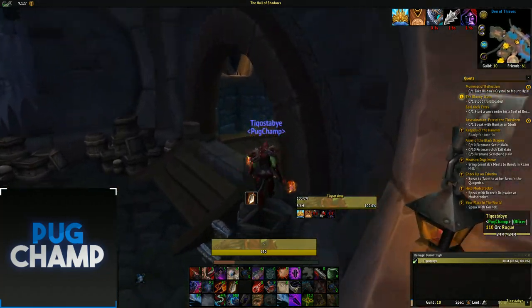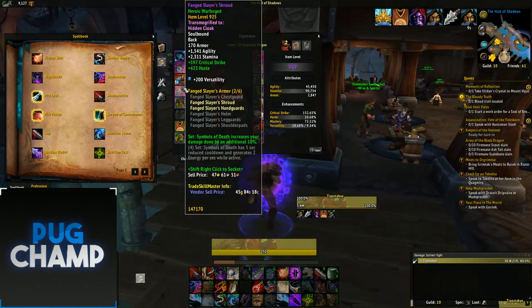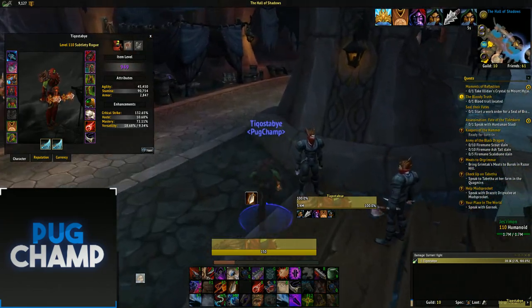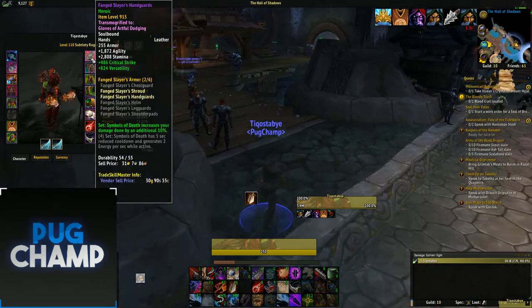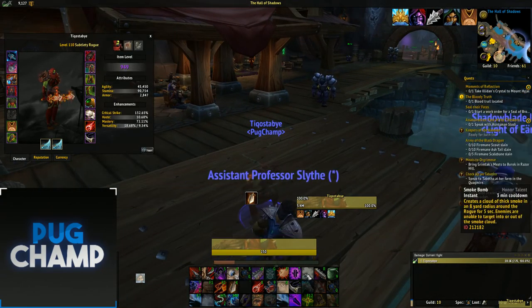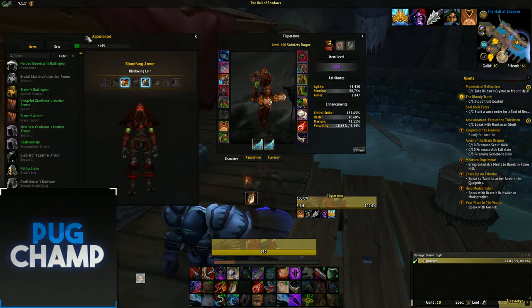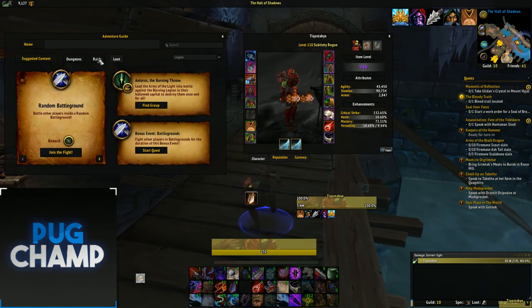If you have the two-set from ToS, for legendaries in single target you want the shoulders and the hands. The hands give you more damage when you use Touch of Death. Use the shoulders and hands together, then the four-set from Antorus for maximum DPS.